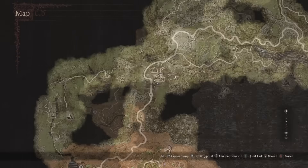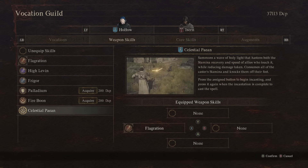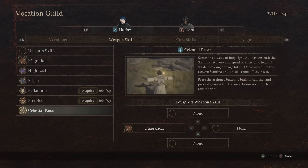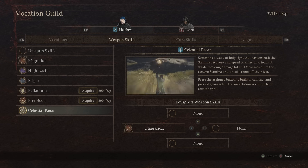Next we have Mage and Sorcerer together because they are intertwined. For Mage, Celestial Pion summons a wave of holy light that hastens both stamina recovery and speed of allies who touch it, but also reduces damage taken while you're in it. However, it consumes all of the caster's stamina. Still incredibly potent and well worth running. The problem with unlocking this is that you're going to need to complete a Sorcerer storyline instead, and when you do that you'll also be given this master's teaching at the same time — which is why we have to talk about the Sorcerer ones right now.